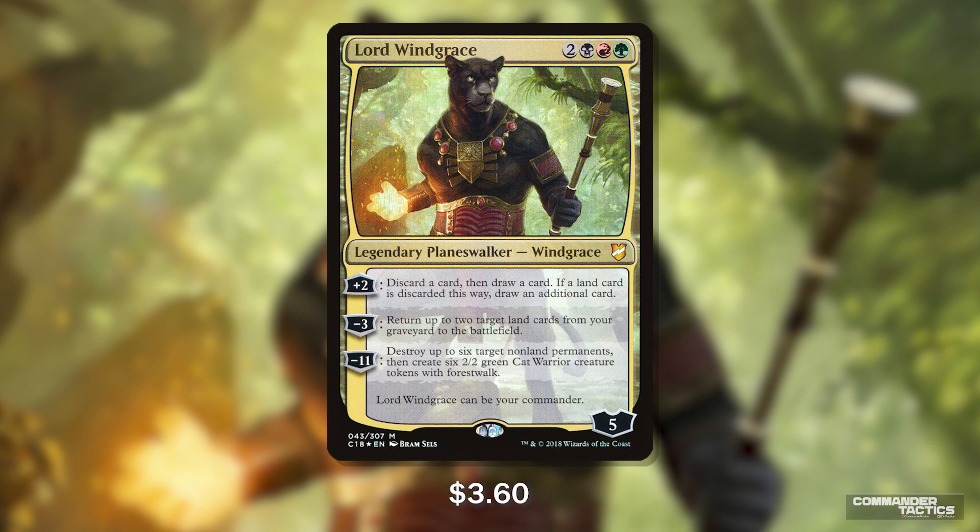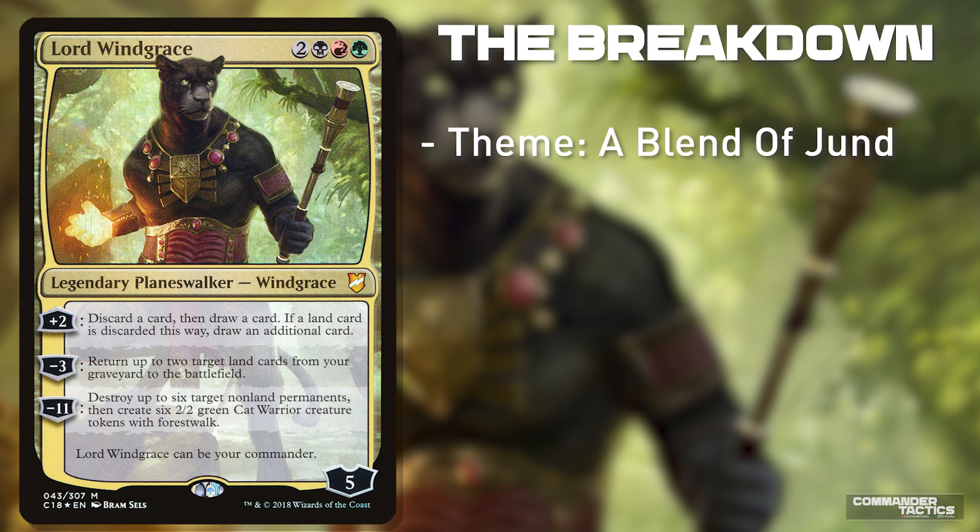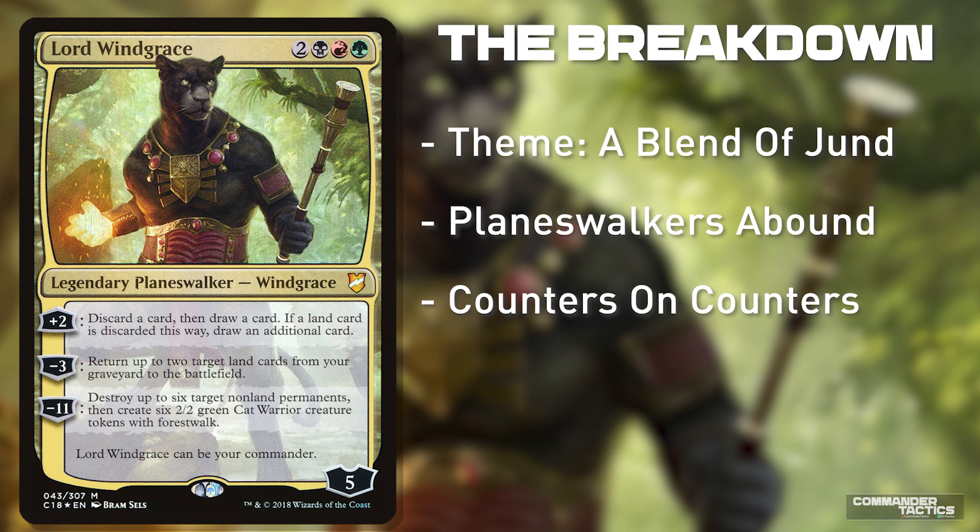If you've ventured into any LGS and played some Commander, there's a good chance you've stumbled upon a Lord Windgrace in the past year or so. He is a super strong and fun commander that leans into lands matter themes with his ability to discard for value and return lands to the battlefield. But instead of building your traditional Jund lands matter deck, I wanted to explore a more toolbox style of play and squash 3 different themes that work well together into this one amalgamation of a deck. The first theme is Planeswalkers, with 9 in the deck. The second theme is more counters with an emphasis on proliferating all of our permanents. And lastly, we're going to embrace Windgrace's ability to shuffle around lands and commit to a hefty landfall and animating package.